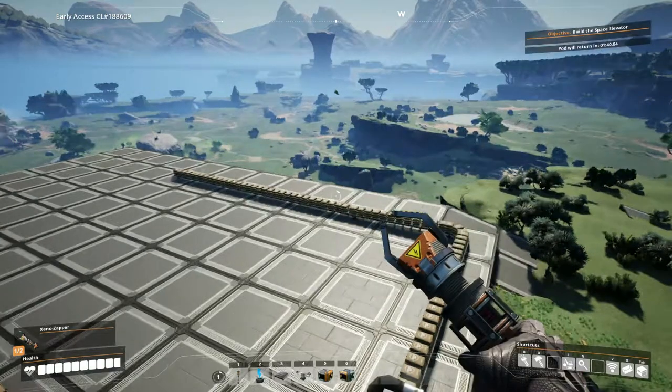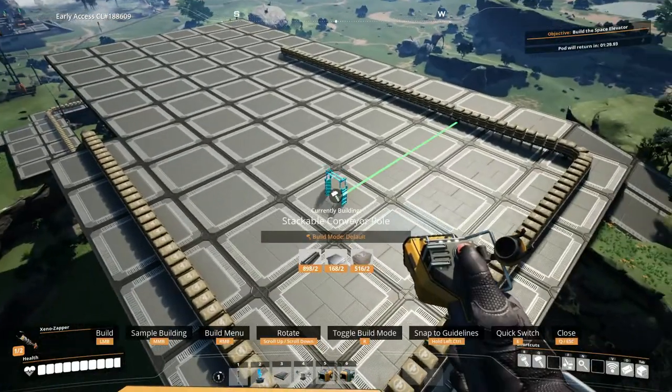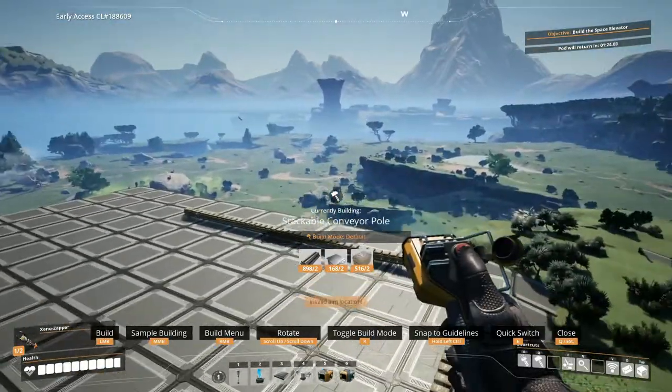Hello everybody! This time we are going to build a proper factory. The plan is these stackable conveyor poles going in this direction, and then to the right we're going to build our factories.